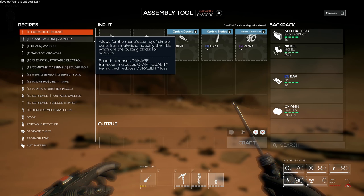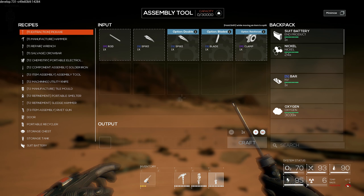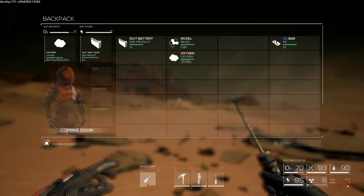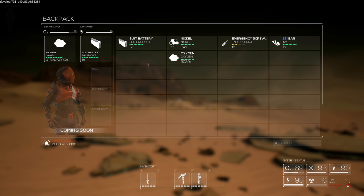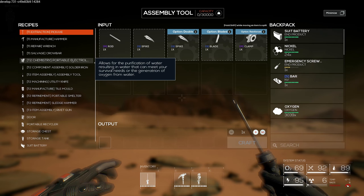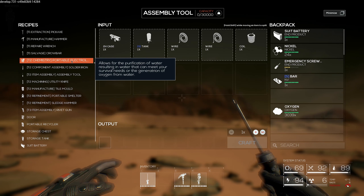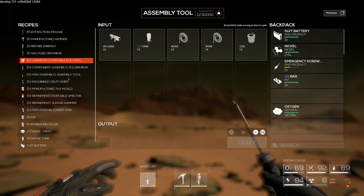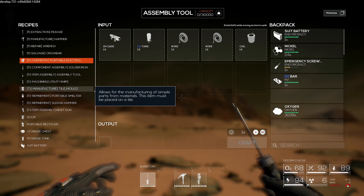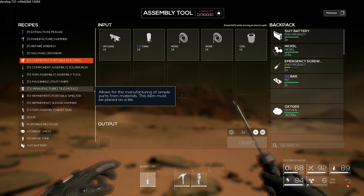The assembly tool basically takes over from the screwdriver - it's like tier two. Now we can build stuff like portable electronic items, water purification, a soldering iron, another assembly tool, a utility knife, a tile mold. This is where the Factorio part comes in. When we make the tile mold, we can just deposit a bunch of resources in and it will automate - it will constantly make tiles. The tiles are the building blocks of everything.